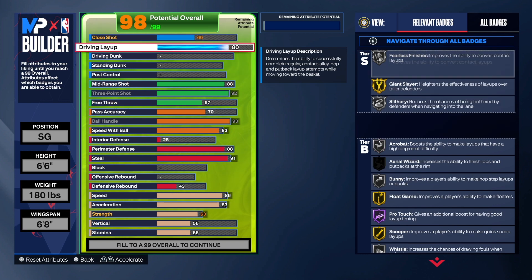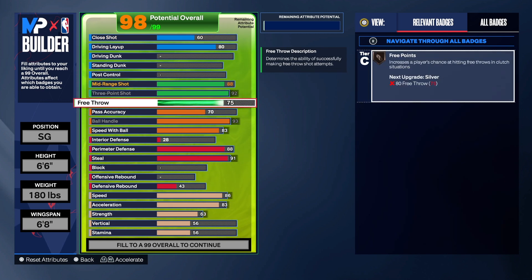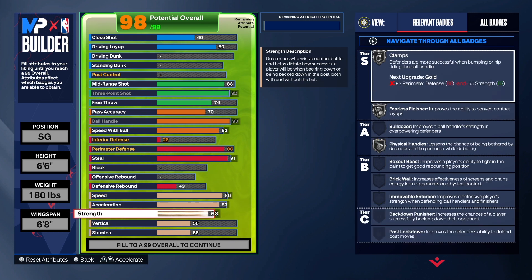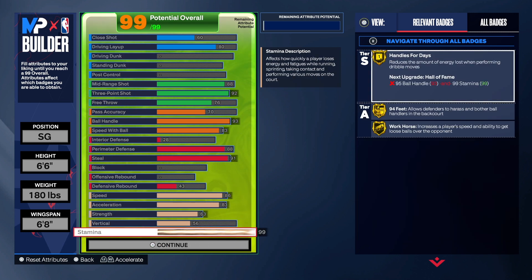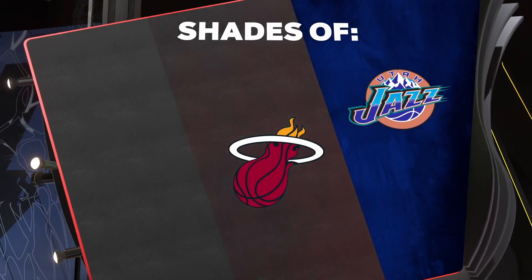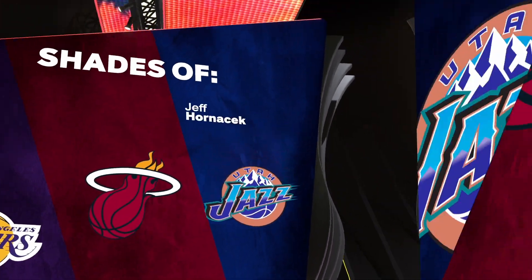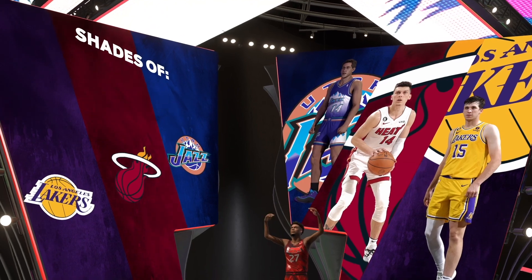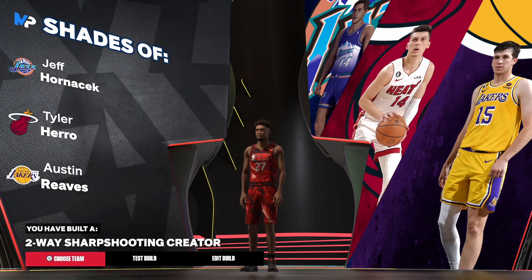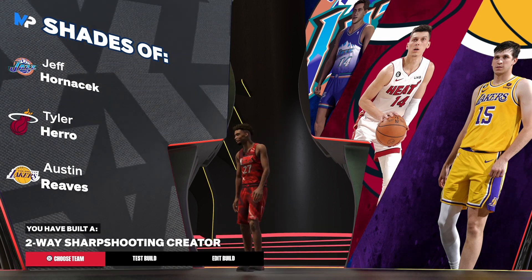We got an 80 on the layup and a 60 on the close shot — nothing special to talk about there. Free throws are at a 76. Going down, we got an 86 speed, 83 acceleration, 63 on the strength, 56 on the vert, and the rest is on stamina. We got gold Handle for Days, gold 94 Feet, and gold Workhorse. I do not clickbait — here we go. We got an old school Jeff Hornacek, Tyler Herro, and Austin Reeves for the jump shot. The build is a two-way sharpshooting creator. Make sure you like the video, share the video, subscribe to the channel. I'm out of here, man.